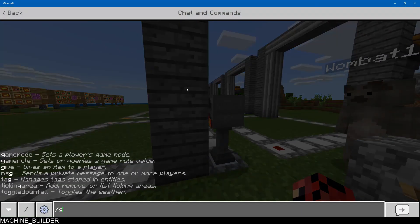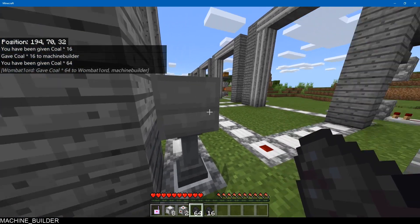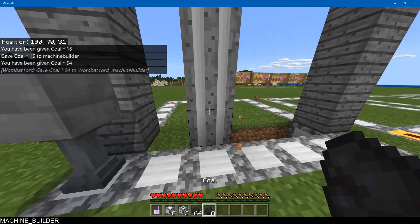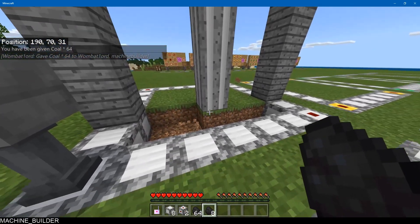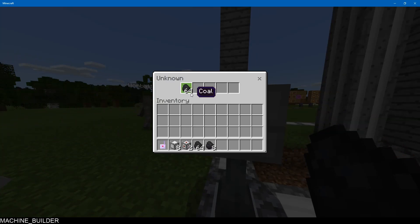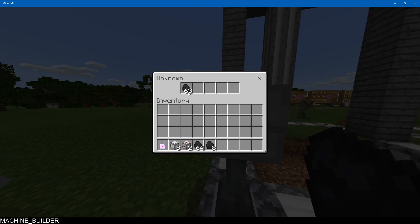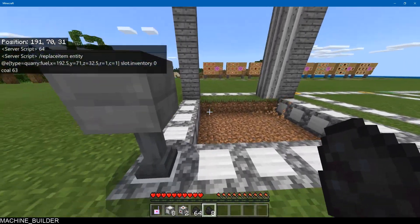You need coal for this — I didn't actually bring any coal with me so we're going to have to cheat that in real quick. We'll just add in coal and now it starts mining. As you can see it's working quite well. After a little while you can see it used up one coal, so these things do actually require coal.